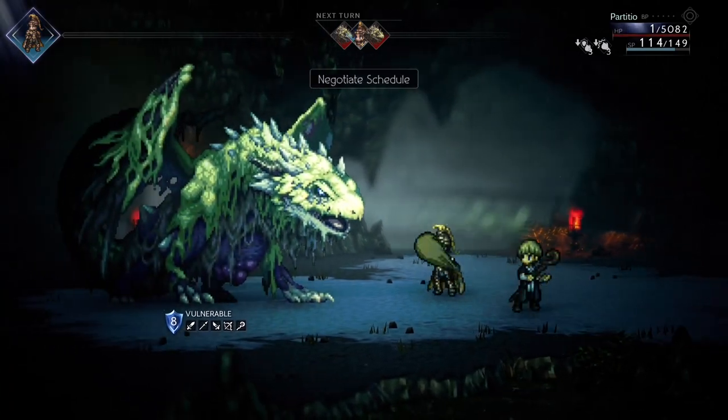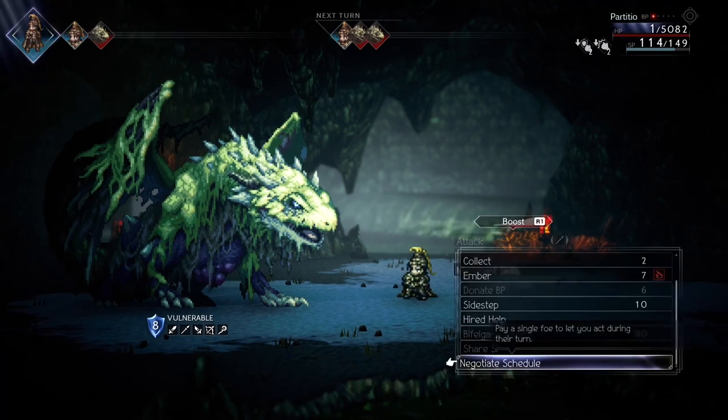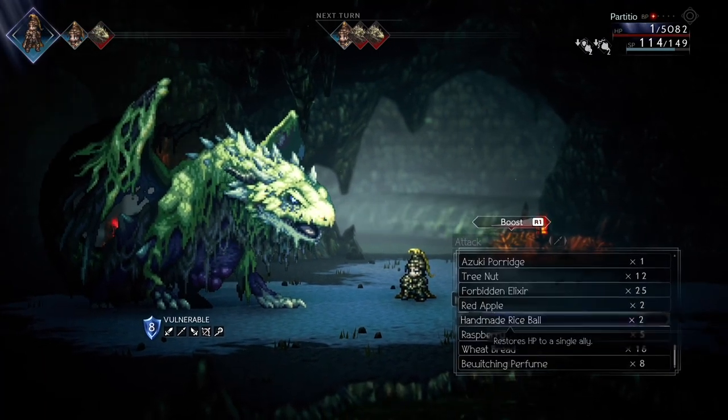If you negotiate with a boss at 50,000 leaves for the first time, it will be 100,000 leaves the second time and 200,000 leaves the next time. You get the idea.